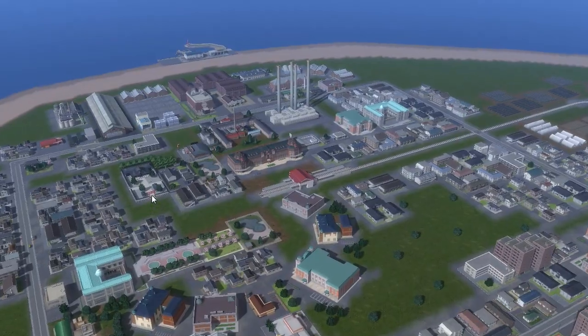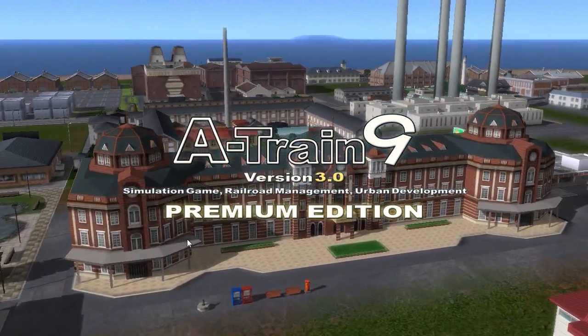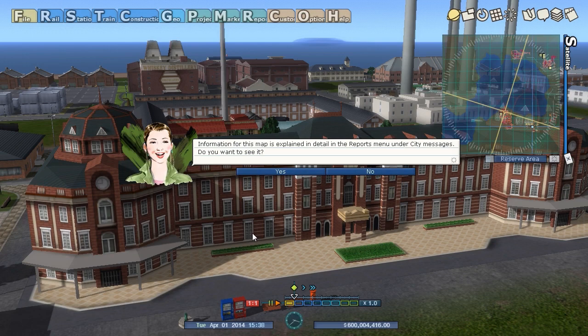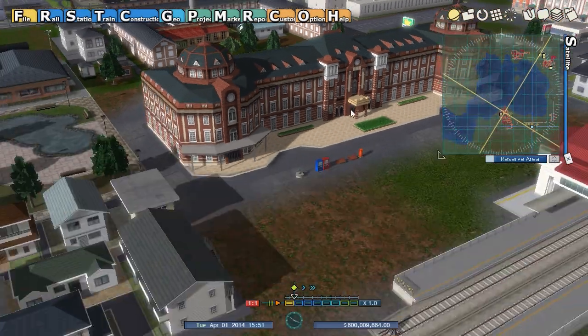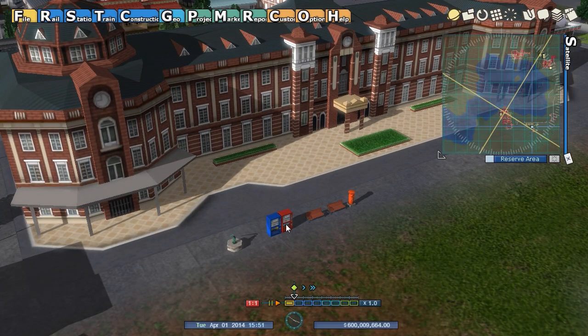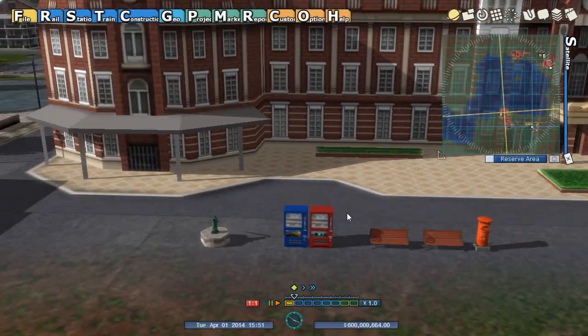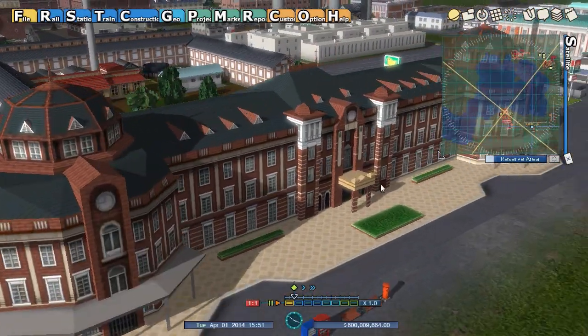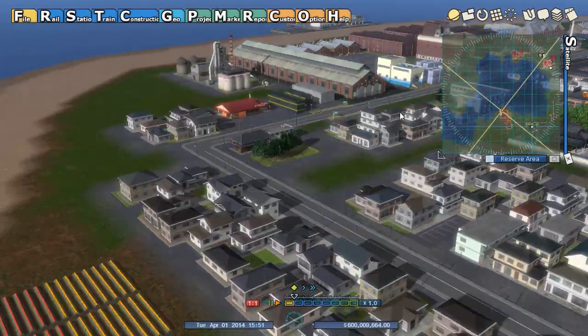Starting a new game — this one is a decent balance of stuff to work with but not too much that I don't have room to build. Version 3 is a simulation game, railroad management, urban development. You can see right off the bat the new scaling. They actually have little props that you can put down — vending machines, park benches, a mailbox. And these are all new buildings pretty much.